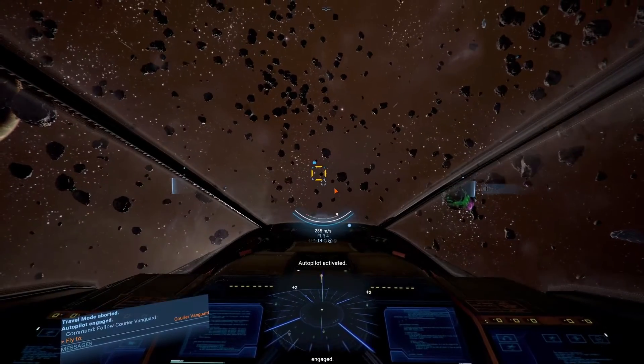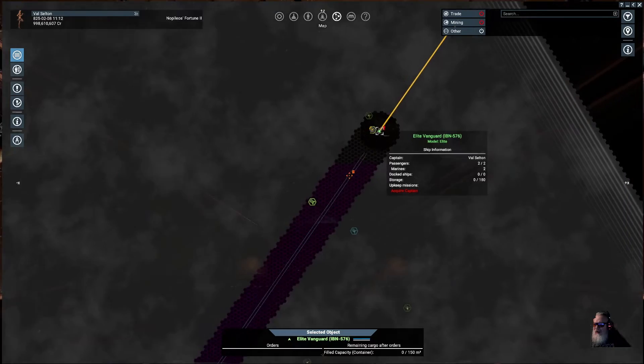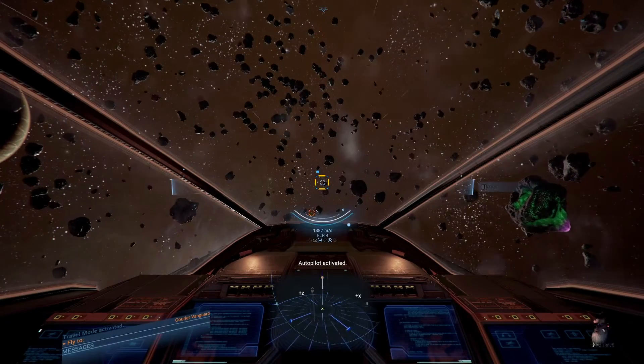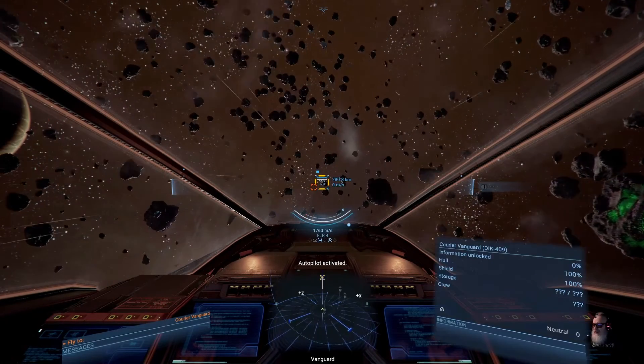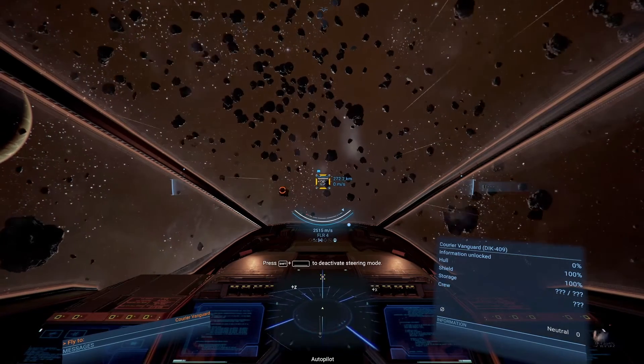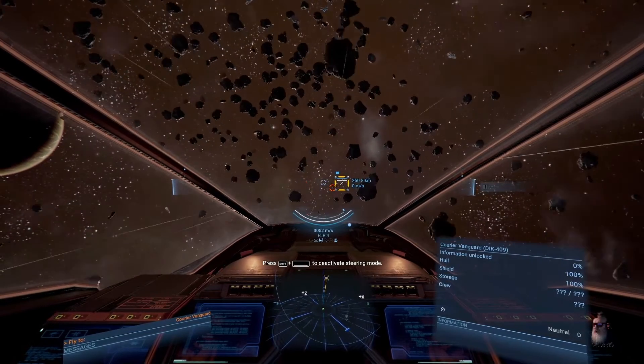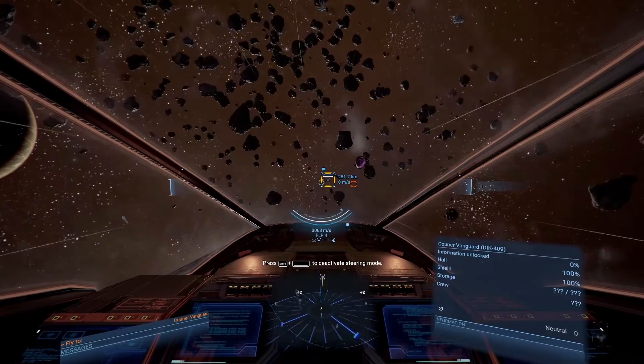Autopilot engaged. All right, we came out of that and coasted a long ways. We've got Career Vanguard 270 to go. I'm going to kill the autopilot because I don't want it to stop me around all these rocks, and we'll just fly out there.